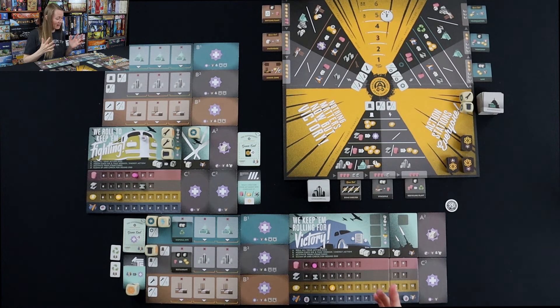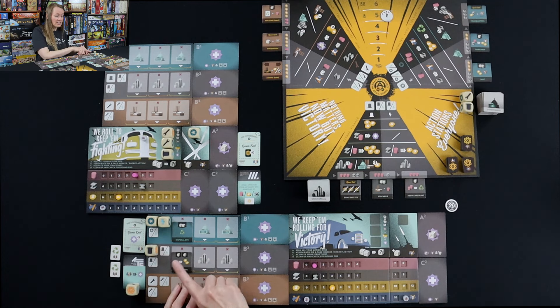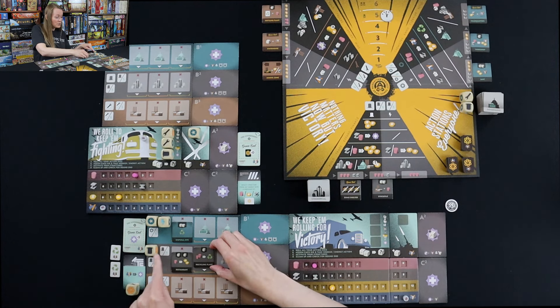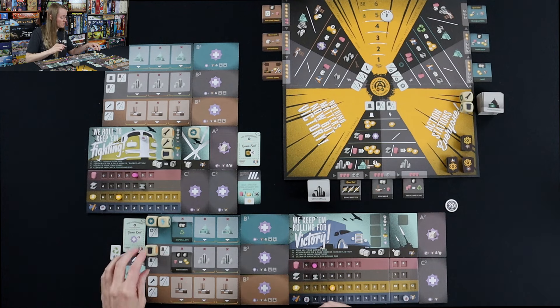That's the end of my activation. I also want to mention: right now I don't have two or three buildings out in the same zone yet, but each die can activate each building individually. As long as you qualify for a building with dice, your dice are not spent on one tile alone. So if I had another tile with one activation requirement, like a recycling plant, I could spend the same die to activate both this and that. That's the cool thing about having dice in certain spaces and really building up your commercial, industrial, or government zone.